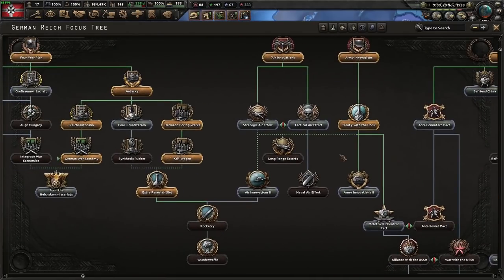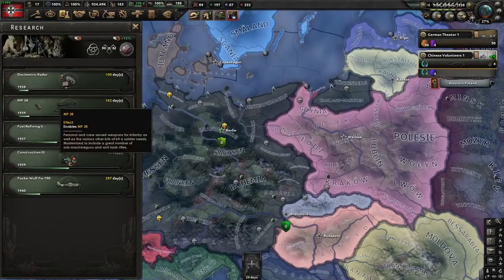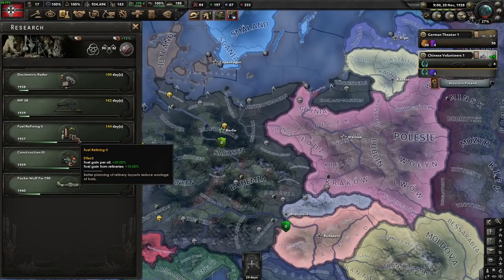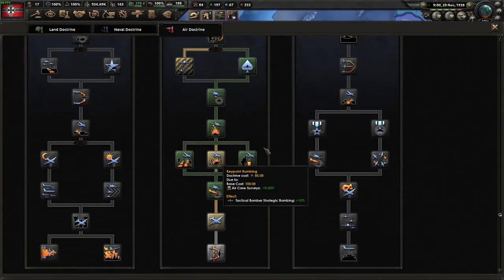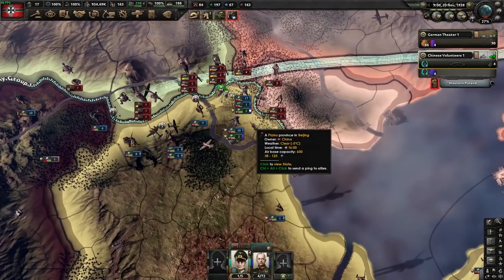Next focus we're going to go for Army Innovations 2. Research-wise, we've now moved on to Infantry Equipment 2 and working on fuel refining. Air Doctrine-wise, I've been spending experience as we've hit the cap. Back to staring at Beijing, making sure it doesn't fall.